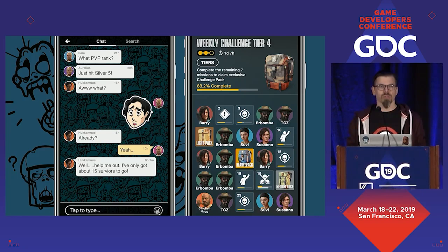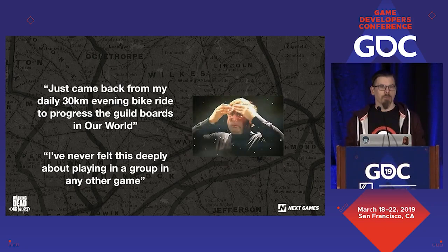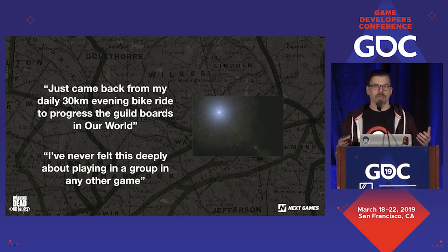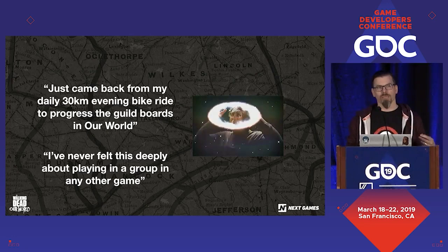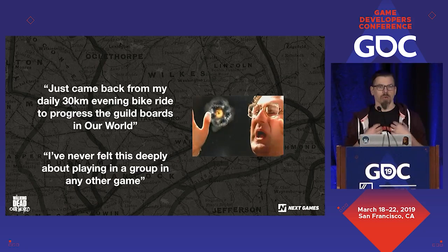Last but not least, we have a guild system where each one of the players is pushed into a guild very early on, where you can chat, but they also have these task boards where you start to complete tasks together collaboratively with the rest of the guild and unlock some of the best rewards, then get progressively harder challenges as a group. This actually turned out to be a lot more successful than we thought — somebody is biking 30 kilometers every day to complete more missions to help the guild advance.